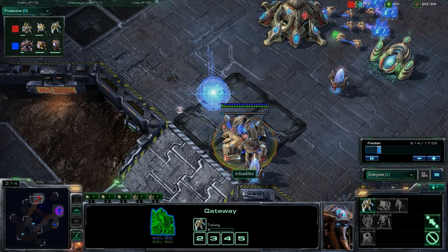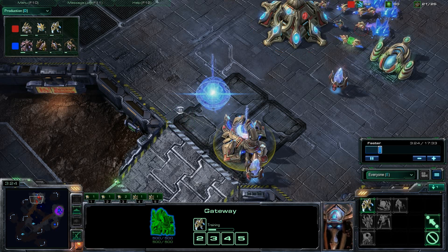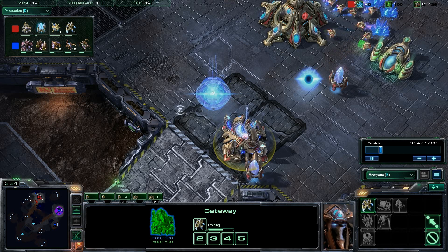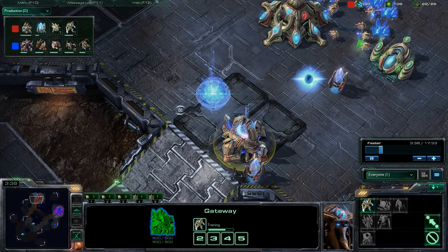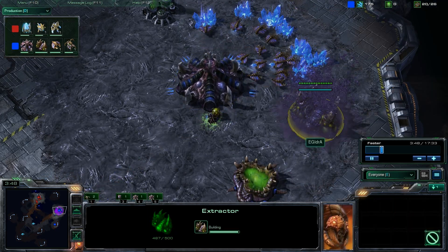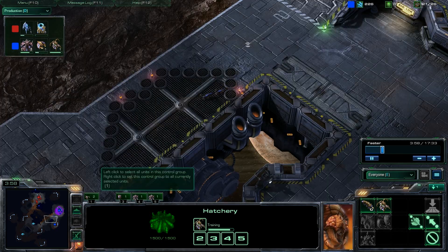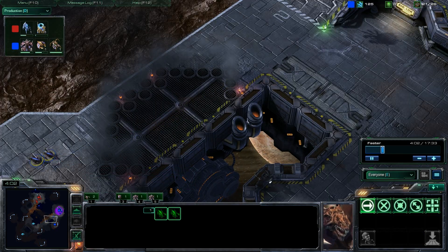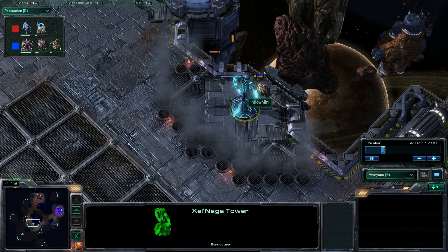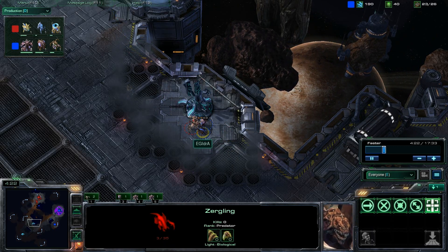We'll see how Inflow Mini responds and whether he goes for a similar build as in the first game. He's getting down a cybernetics core — no zealot right now — actually here comes the zealot, and he's going to position him at this choke point. The choke is rather large here, with the Scrap Station ramp being quite a bit larger than the Zelnaga ramp. He's not going to be able to close off this choke unless he puts down another pylon. The probe is now going to scout Hydra's build and sees the fast expand and spawning pool, but no Roach Warren yet.